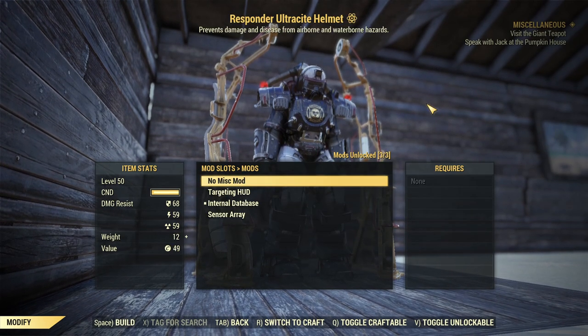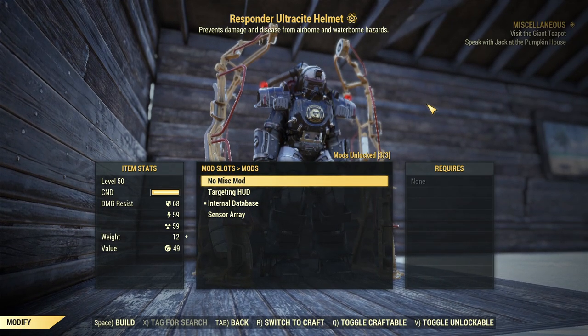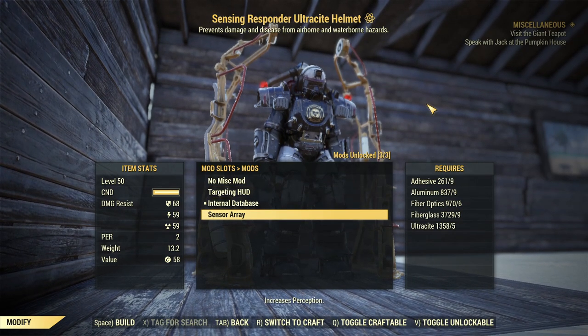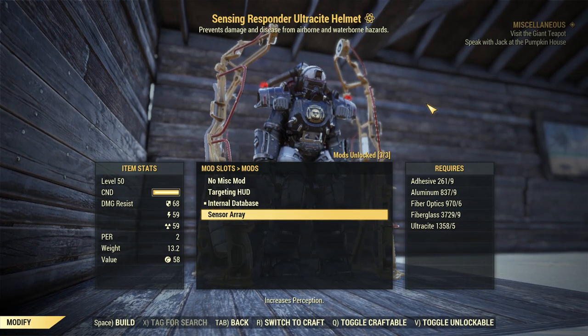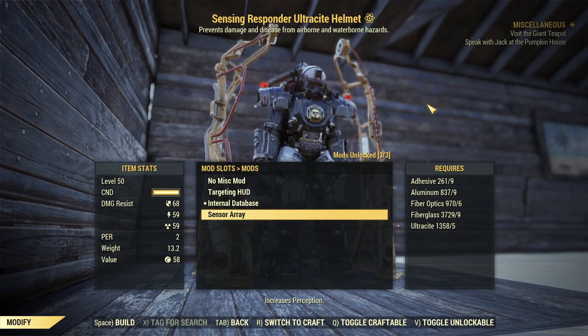Now let's go over the infamous mods I put into C-tier — the really bad or almost useless ones. For the head we have Sensor Array. It gives you two Perception, which in this game gives you almost nothing in return. So you have two more Perception to be happy about — that's why it's C-tier.